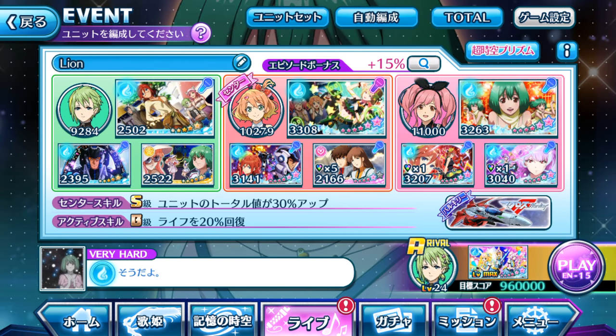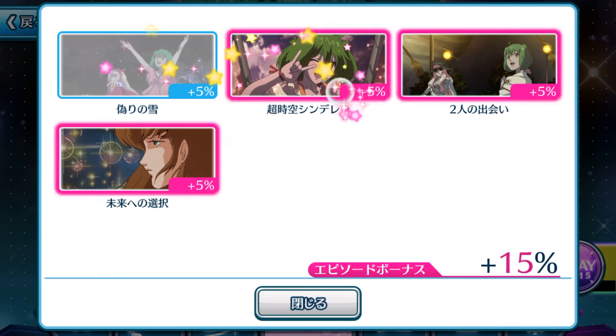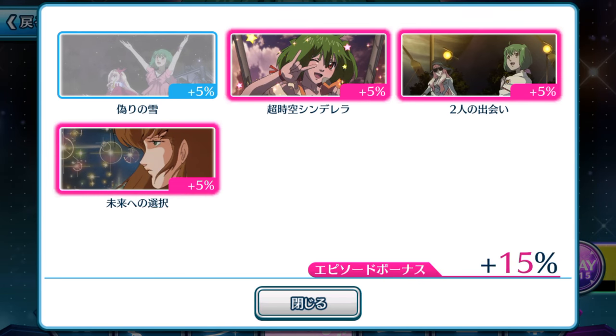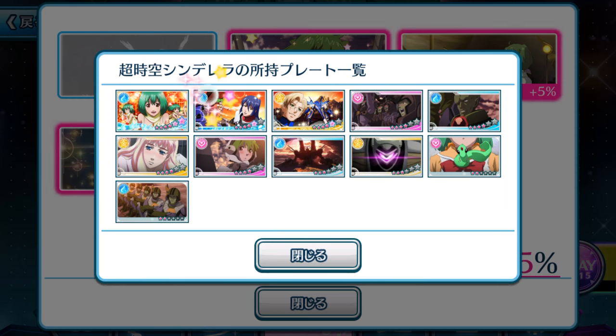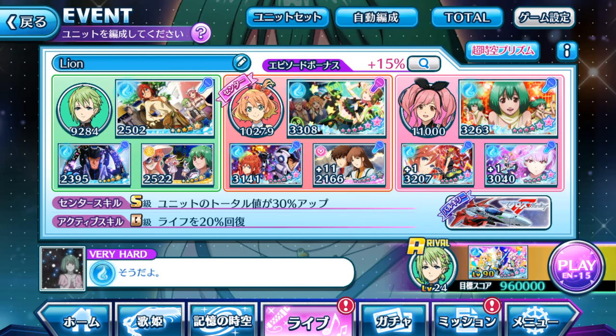If you're still unclear about what kind of episode plates you need to equip on your diva to help boost your score, let me show you an example. Every event is basically the same thing. As you can see, there's this episode bonus. If you're not sure what episode plates are under the 5% of each tab, tap the tab and it will show you the whole list of episode plates under that 5% bonus. You just need to equip one of these. Do not equip multiple of the same category episode plates because it will not give you more than 5% boost — you will not get 10%. In order to increase the percentage from the episode bonus, you need to equip one of each episode plate under each category.